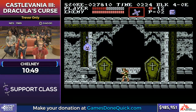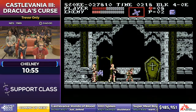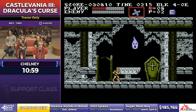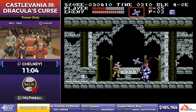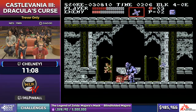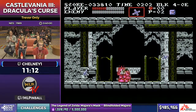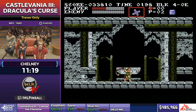The boss of the ghost ship is actually two fights — first is a set of mummies followed by another Cyclops. His goal with the mummies is to kill the right one last because the spirit flame spawns out of it and has a flying pattern before it goes into the other coffin that he wants to minimize. We got the good pattern.